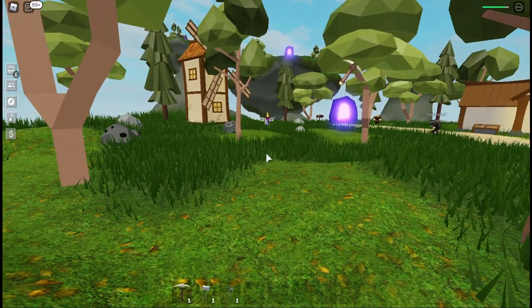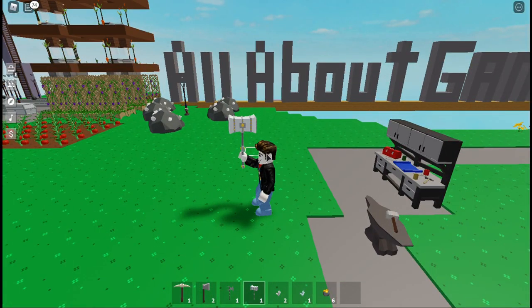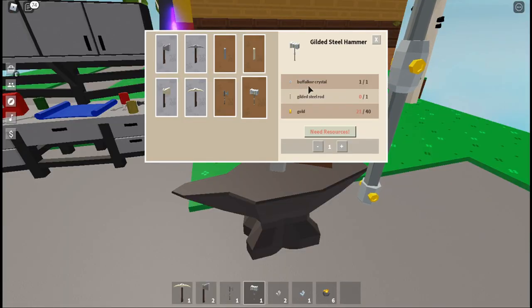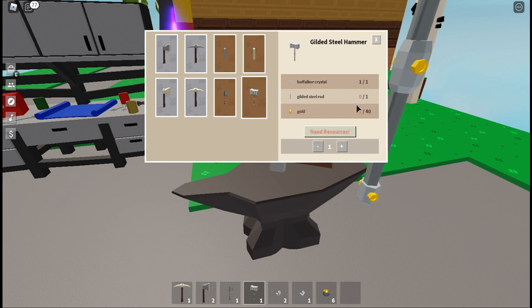They drop randomly — I went grinding for some iron and it took me about thirty minutes to be lucky enough to get some crystallized iron. Next item we are going to talk about is the hammer, and for that one it requires a buffalo core crystal, a gilded steel rod, and forty gold. The gilded steel rod takes another twenty gold to manufacture, so a total of sixty gold and the buffalo core crystal.